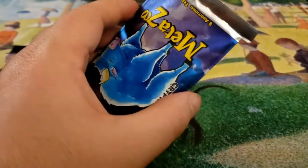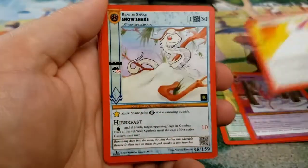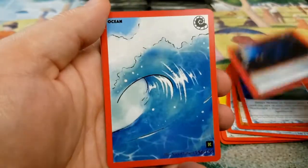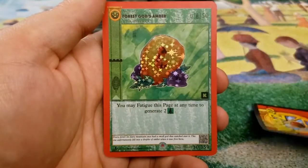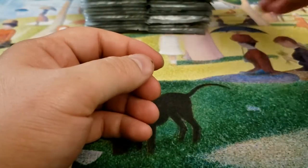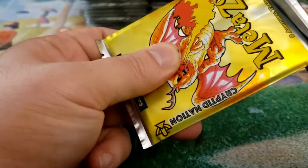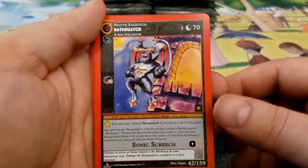The foil slot in here — you're guaranteed a foil in all of these — but the foil slot will take up the rare slot. So if you end up getting a foil common, you are stuck with a foil common. Invisibility, Black Cat, and our Terra page is going to be an ocean, followed by our rare which is Forest God's Amber. Another Aura Rock. I'm actually down for those. They only take up two spots because you can only have two of them, and they're just really good for the early game or even late game. They're just good.